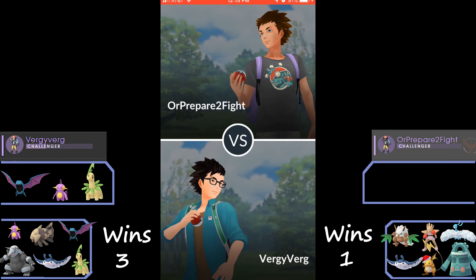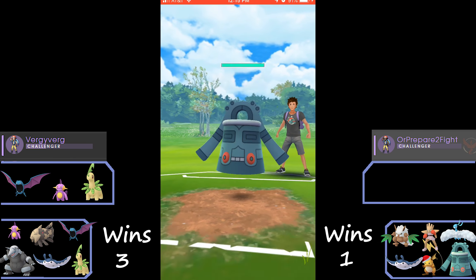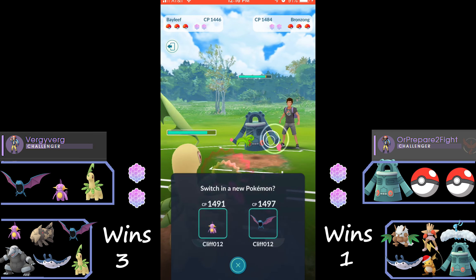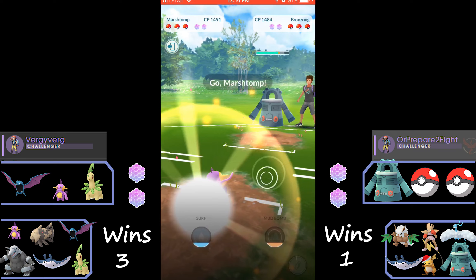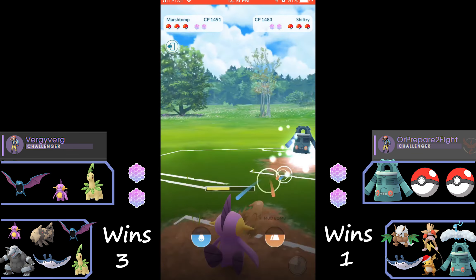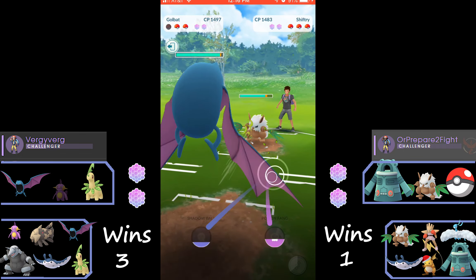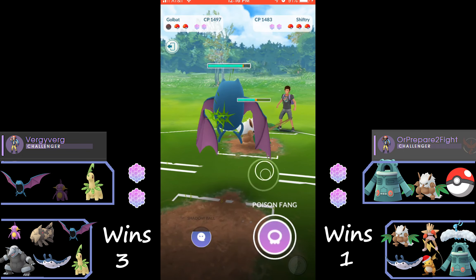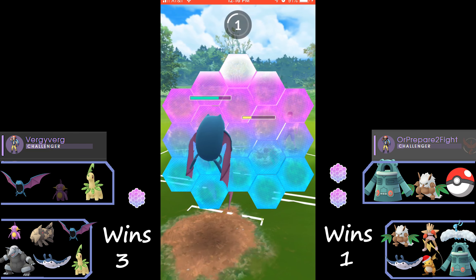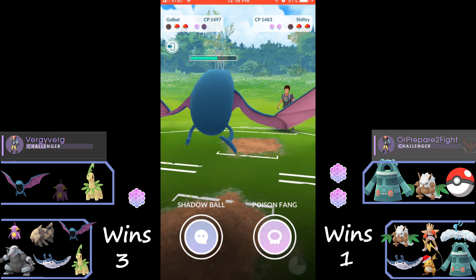Aggron is going to be a bit of an overlooked Pokémon. He isn't the greatest but runs the same role as Bastiodon — he's just not as tanky and does less damage. His coverage moves aren't as good but he does have Smackdown, which is a really good rock move that can hurt flyers, and also Stone Edge. We're using the steel move for a little bit of extra coverage against fairies like Togekiss or Clefable. This match started off not great for us — we swap into Golbat here.